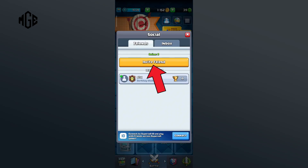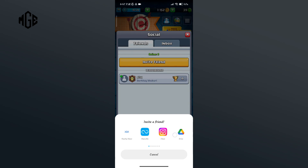Here, tap on the 'Invite Friend' option. Here you can see a bunch of social media accounts through which you can invite your friends. Select one according to your preference and send the invite link to your friends.